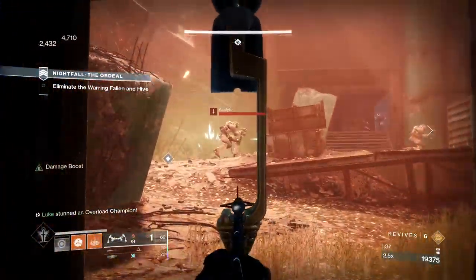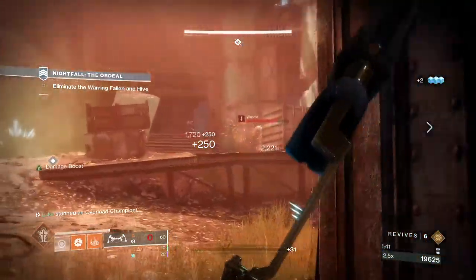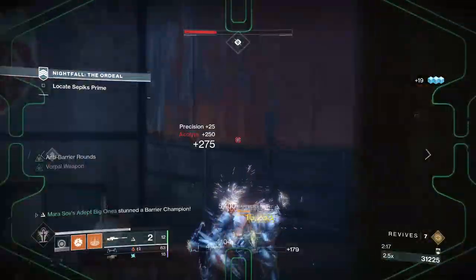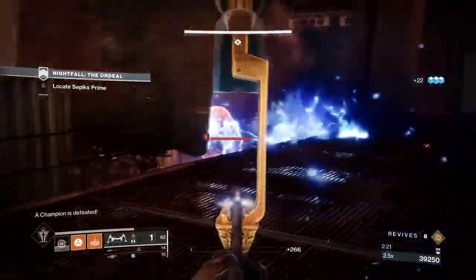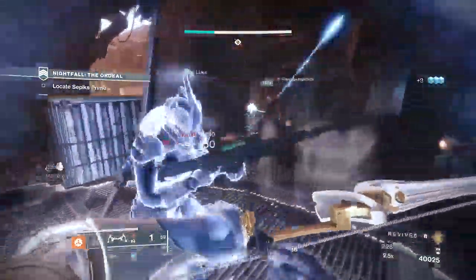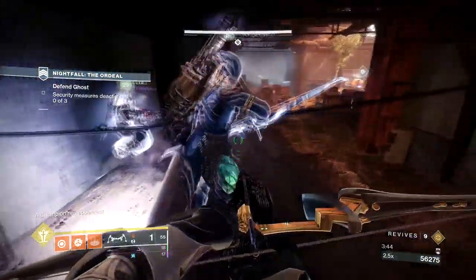In this first room, clear adds quickly so you can focus fire on the Barrier Knight, who will charge you. A wall-placed nade can weaken a pack of Thrall enough where they'll be easy to clean up — sauce the idiot, yoink a quick finisher if you need it, and push on. I'd stay in these doorways until the Wizard and the Overload champ are both dealt with. After pushing out, a pack of Thralls will spawn on the left side. Clear out the remaining adds and move up. Melt this Barrier Knight ASAP, then focus on the rest of the room. Chilling on this catwalk and using the cover to clear the adds is huge. Pop a well if you have it. Once you clear the room, the GM actually begins.